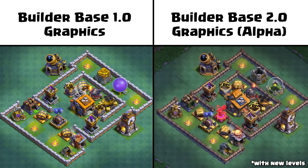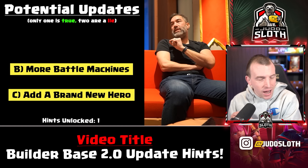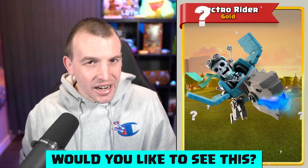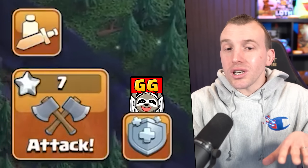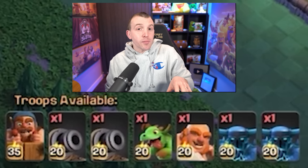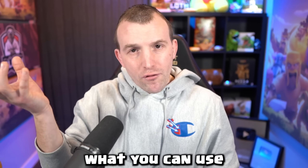Looking at the alpha footage on attacking: eagle-eyed viewers may have spotted a dragon rider in the second village, which could tease another hero. However, alpha footage uses placeholder art so it's more than likely just a placeholder — it would be more exciting to have something totally new rather than a regular troop as a hero. When you match against an opponent's base, you only see the first stage, so you have to plan your attack and pick your army carefully, because your troop choices also determine what you can use for the second stage.